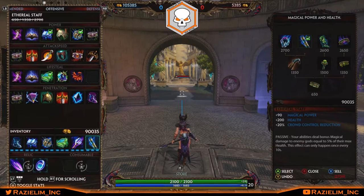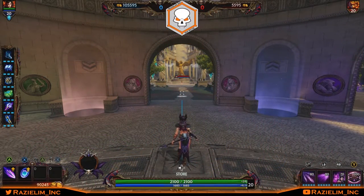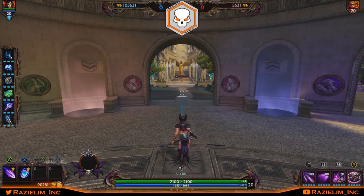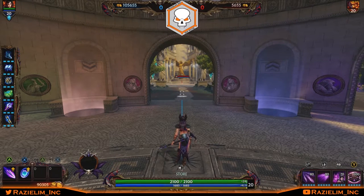Try both builds as described, then experiment with your own variations. Leave comments on what you think should be in her item build. Now let's get into combos and fight scenarios. She really only has two primary combos since she only has two dedicated damaging abilities, plus her unique ultimate — so she's a fairly straightforward god in terms of combo execution.